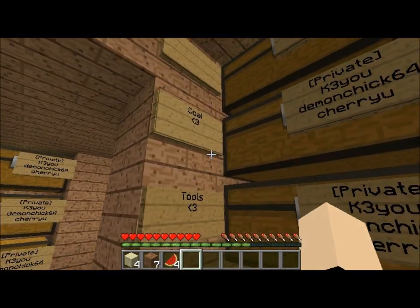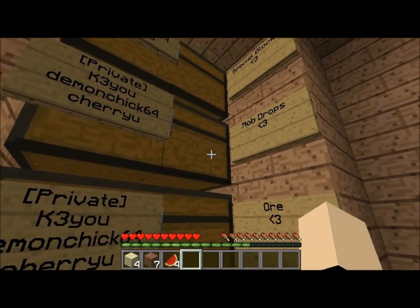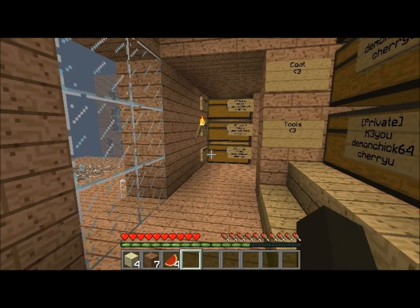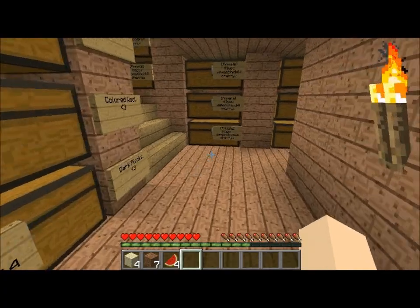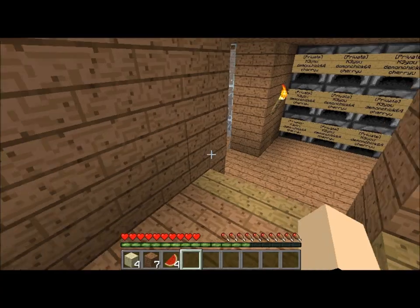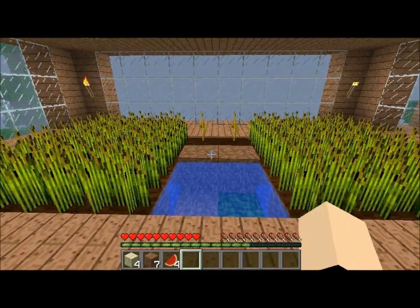Here we've got the tools, coal — nothing up there — special blocks, mob drops, and some other stuff that shouldn't really be here but whatever.